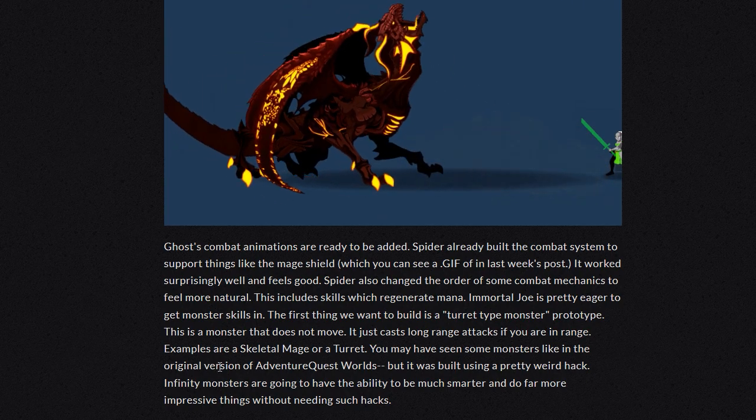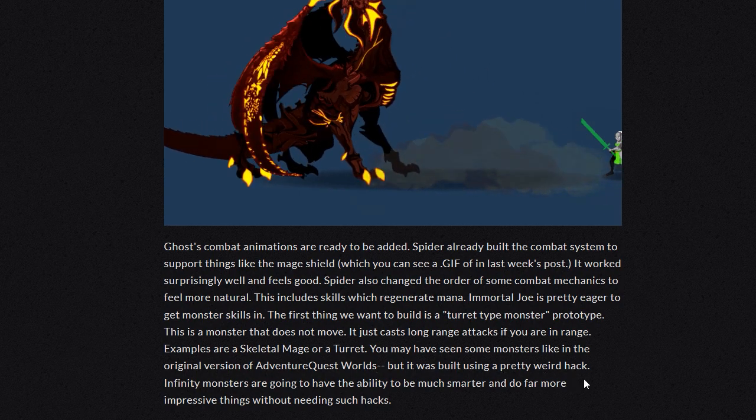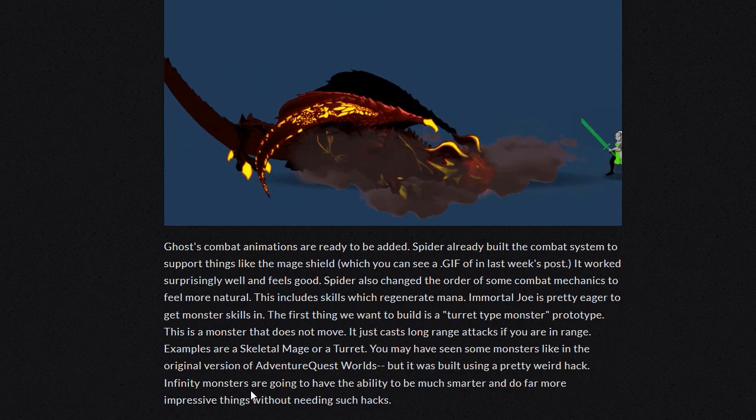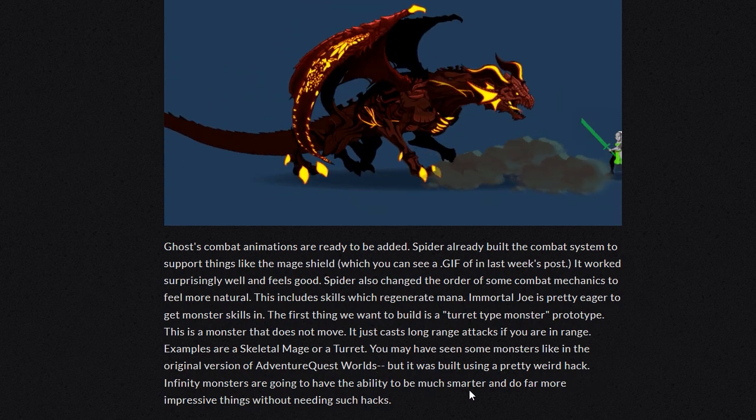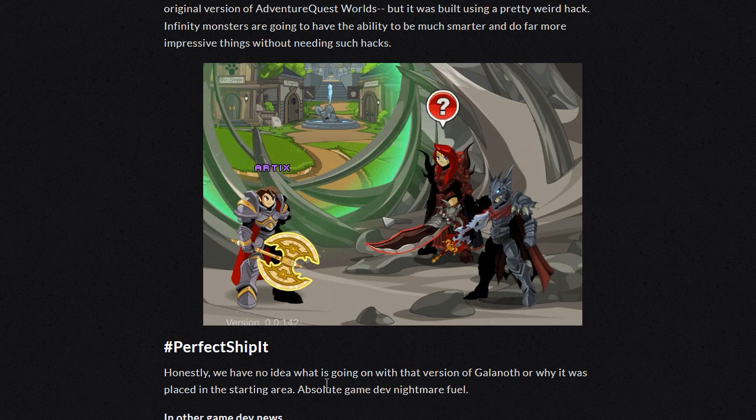You may have seen some monsters like this in the original version of Adventure Quest Worlds, but it was built using a pretty weird hack. Infinity monsters are going to have the ability to be much smarter and do far more impressive things without needing such hacks. Honestly, we have no idea what's going on with that version of Galanoth or why it was placed in the starting area. Absolute game dev nightmare fuel. You've got this thing slicing... why it's even doing that I don't know, but look at that. That is so funny. Apparently, it's the wrong model.